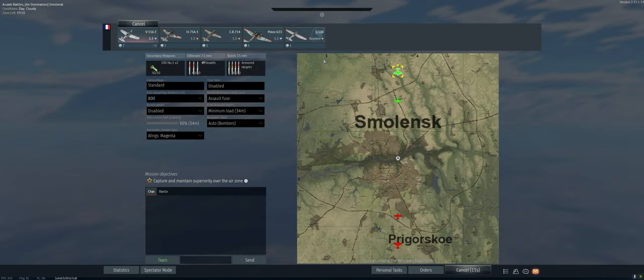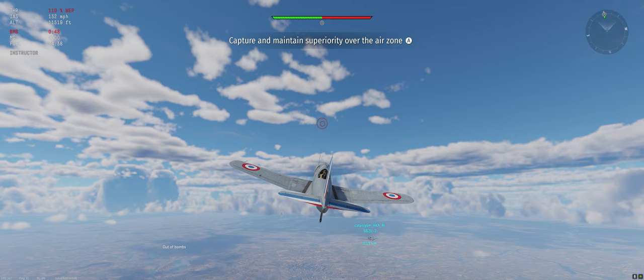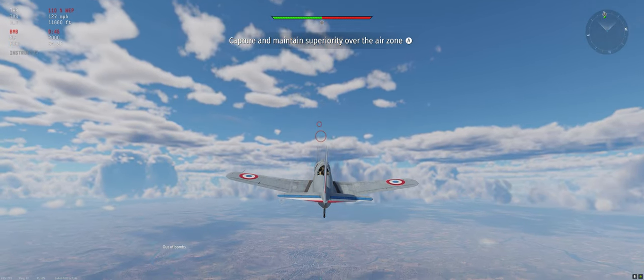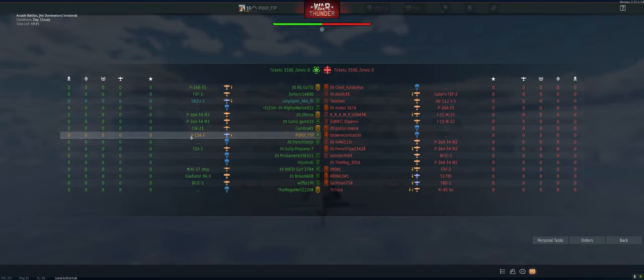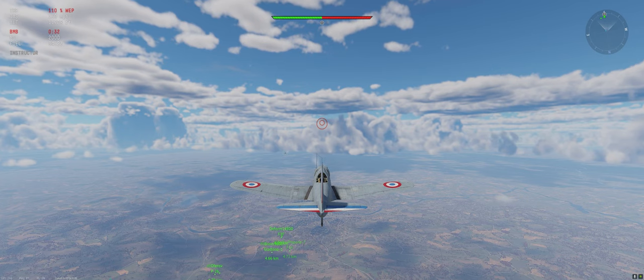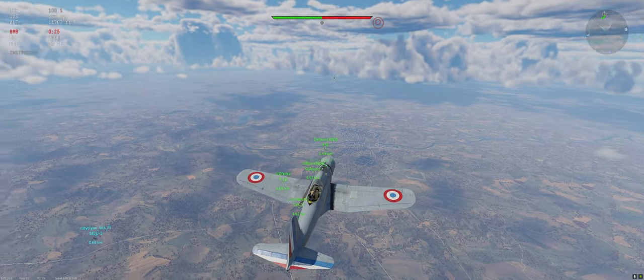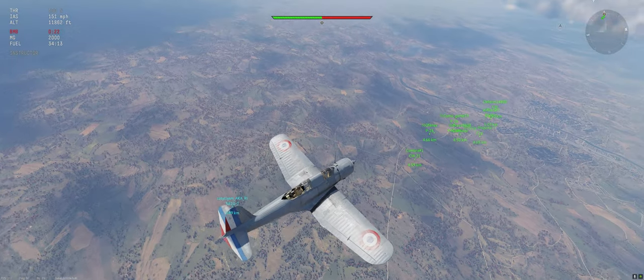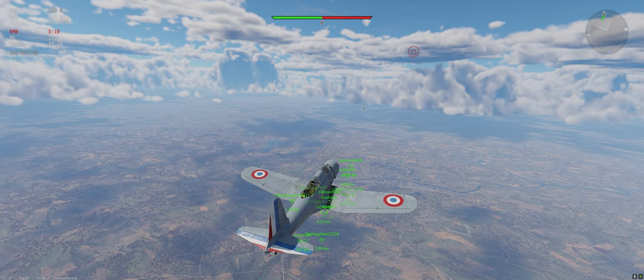Unfortunately we've got the dreaded air domination map for a bomber. Anyway, going with self-fuse, 800 millimeter targeting distance, stealth ammo. We'll drop our bombs whenever they reload. It has two front guns and the bomber air spawn which is higher than everybody, plus engine injection which is going to help us out a lot. It's probably going to be a struggle — hold my beer.